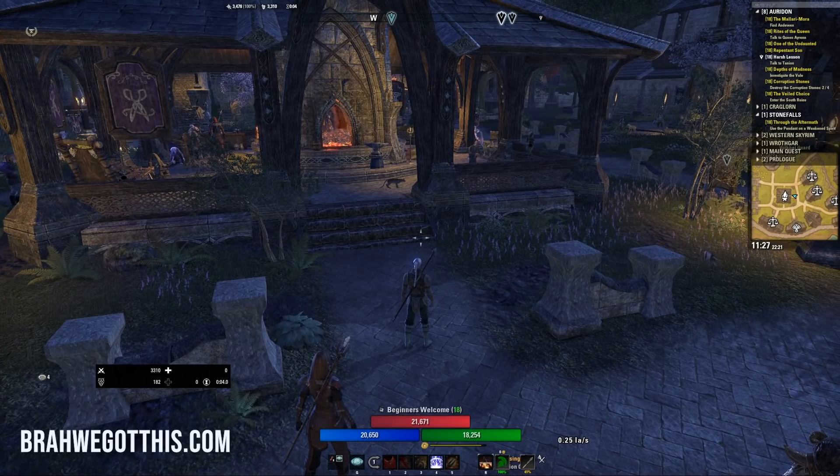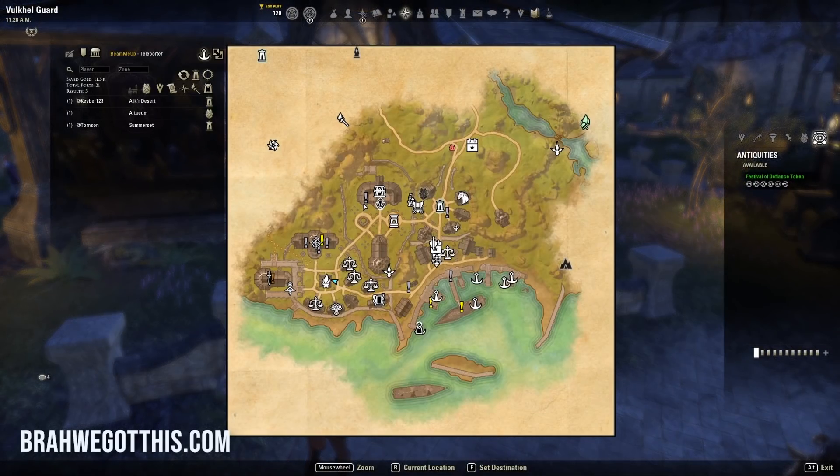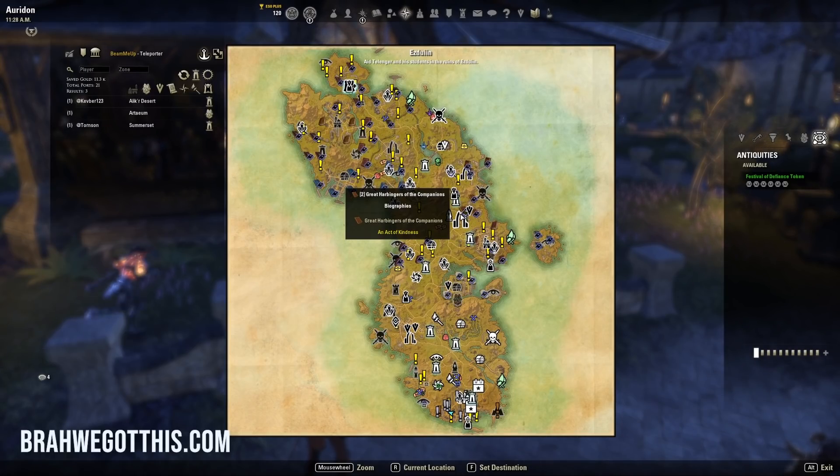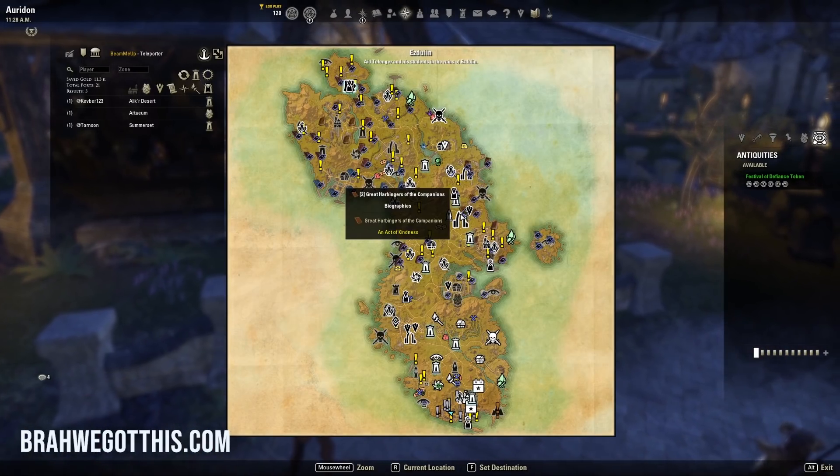If you do not have antiquities and you're looking to make gold as a new player, there are towns everywhere in the game you can steal from — there are stealing routes, and many videos about this exist. Looting chests and crafting nodes is also a great way to make gold. Doing quests is a great way to make gold. Those are all things that will help you increase your gold over time.